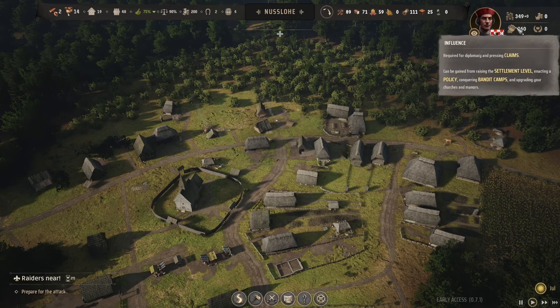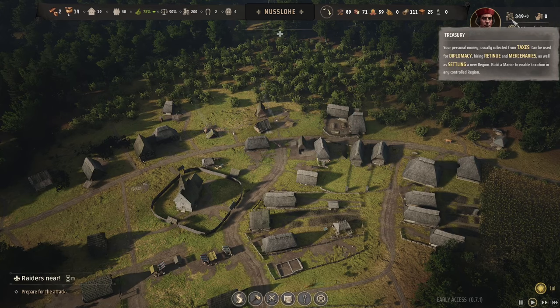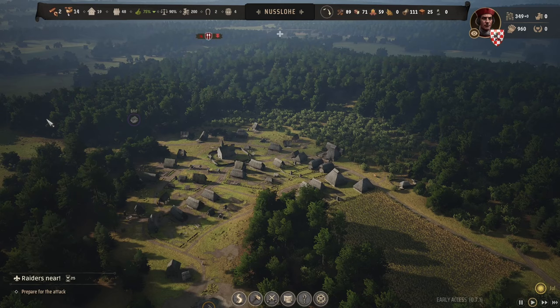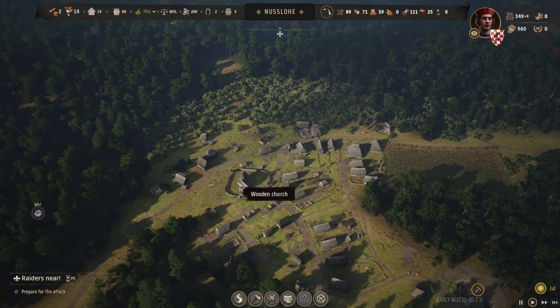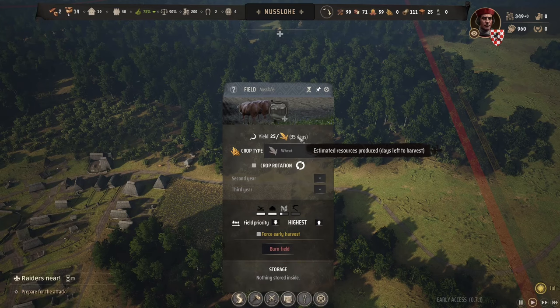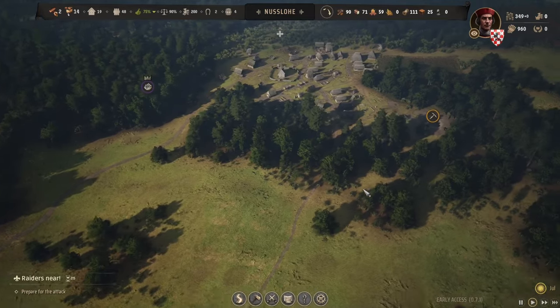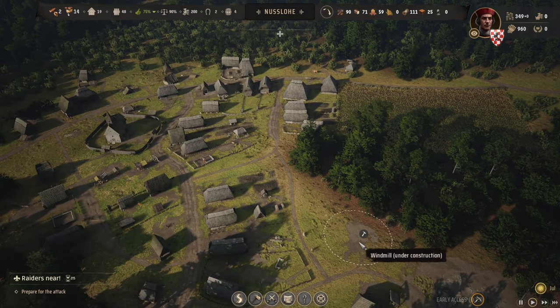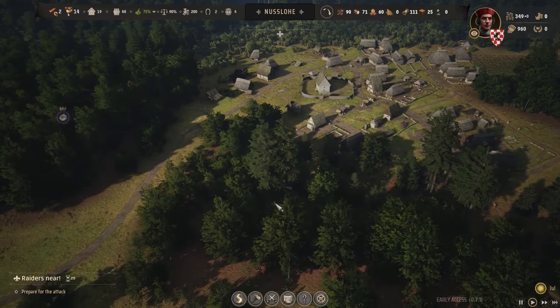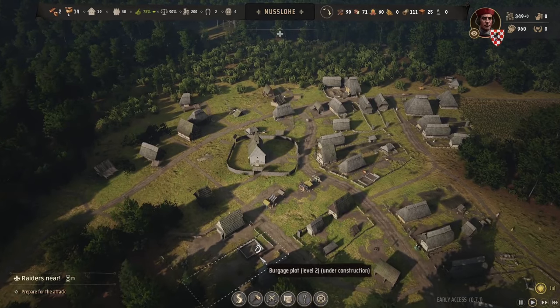The only problem is we didn't get much influence, but the upshot is we did get a lot for the treasury, so we can now afford to pay bandits — though they're not coming for another 200 days. The guys are on their way back, we need them to replenish the workforce. We've got this wheat field with 35 days left, yield's going to be pretty terrible. Then I was building a windmill and eventually we'll build a bakery, but we'll leave that for the moment.